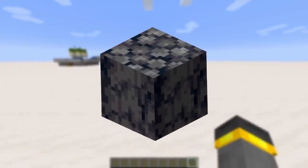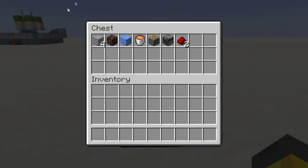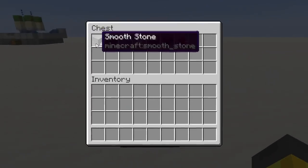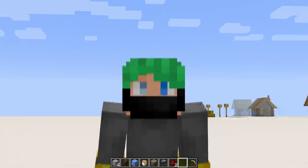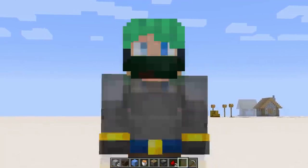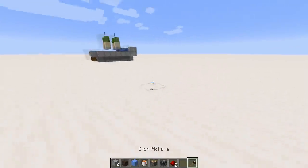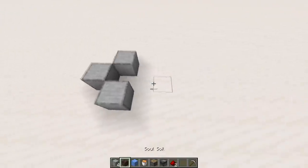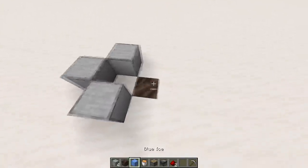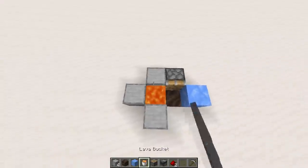Farm number two is a better basalt generator. If you've ever built a basalt generator, used it, and had basalt fall into the lava — this is the generator for you. These are the exact supplies you'll need; the building blocks can be anything that doesn't burn. Fair warning: this farm is absurdly loud while it's running. To start, place three building blocks on the surface, then dig down and place one block of soul soil in the ground, blue ice next to it, then a lava bucket — the lava flows over and creates basalt.